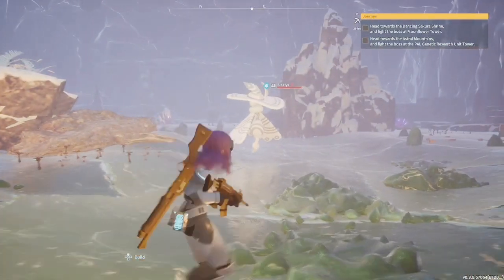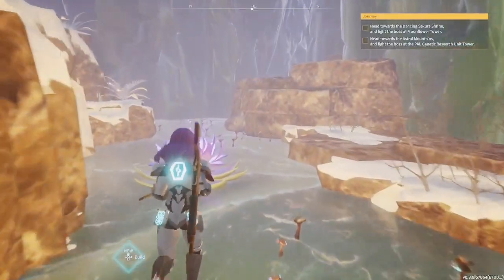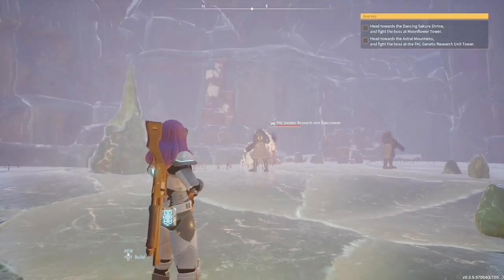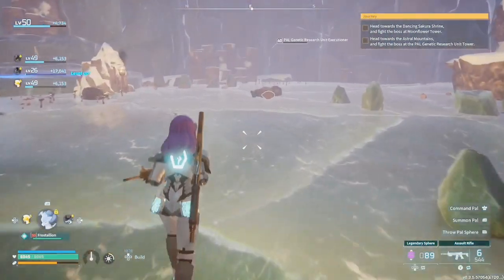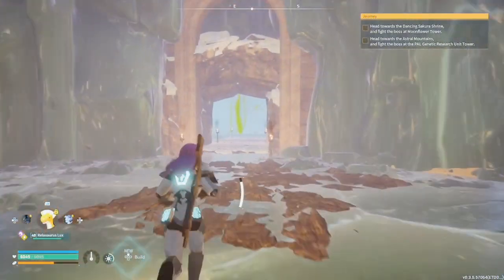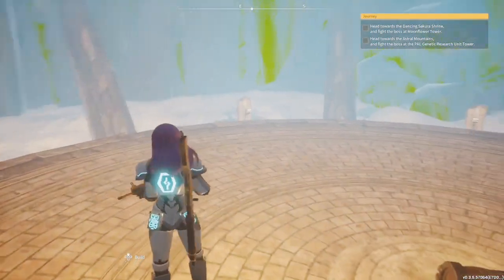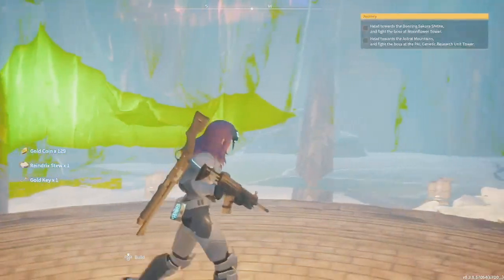I've got a Siblex here, I've got a few of those. There's something glowy over here — a carrying lettuce, cool. These caves look so cool. We've got bad guys over here — the PAL genetic research unit executioner. They've got laser guns! We'll take their coins. Go through this way — wow, that looks so cool. We've got a gold key, some gold coins. Nice.